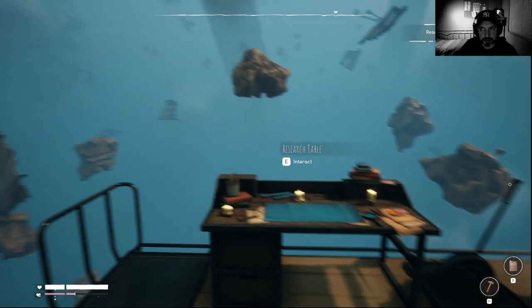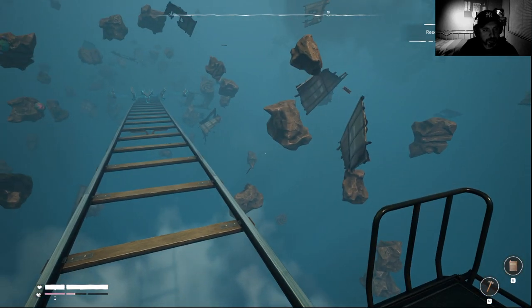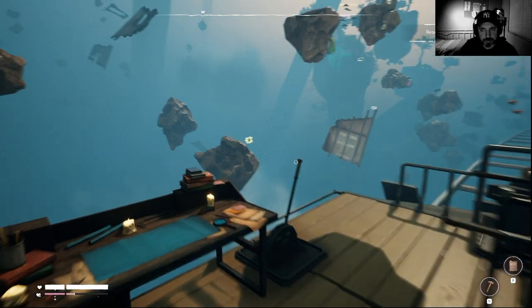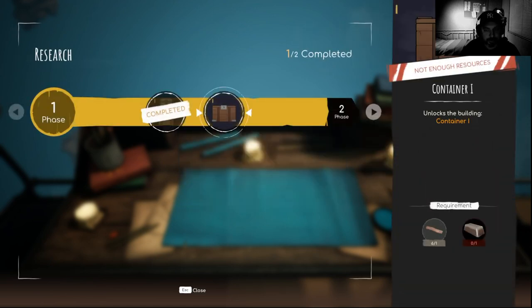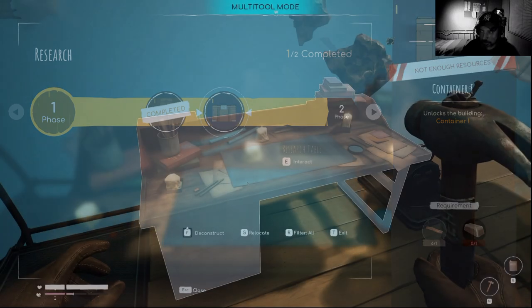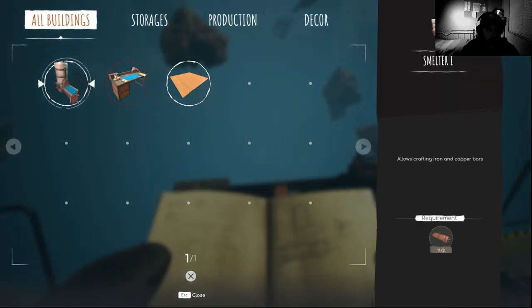Research this smelter. How do I do that? I don't have anything. How can I do it? Excellent, complete. Okay, let's do the smelter if we can do the smelter now. The smelter allows crafting iron and copper bars.